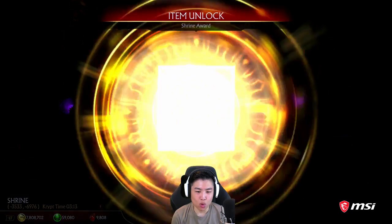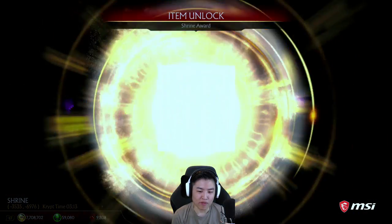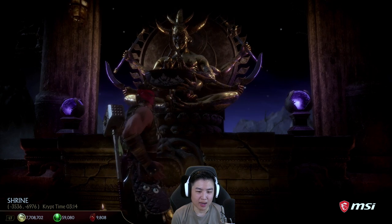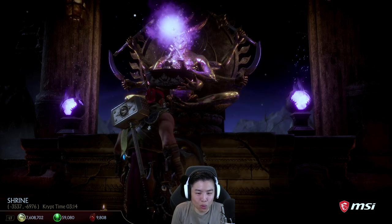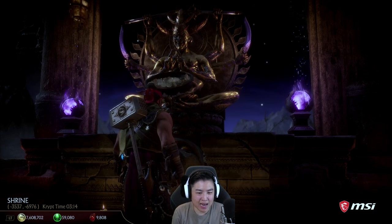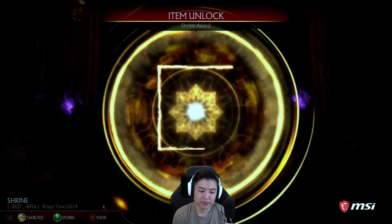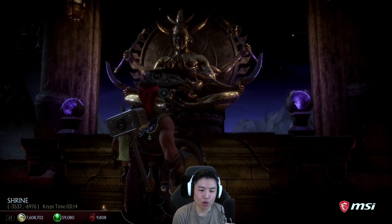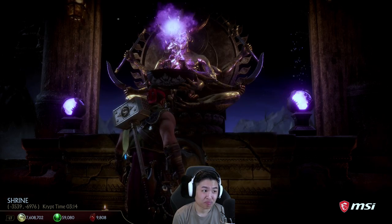I'm going to be hearing this coin noise in my dreams. I wish they did a thing where if you hit 999,000,000 coins and spend it all at once, they give you really cool gold skins or diamond skins for every character — that would be really awesome. Because getting 9,000,000 coins and not spending a single one is pretty impressive.